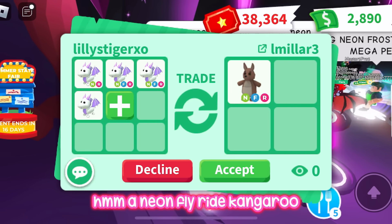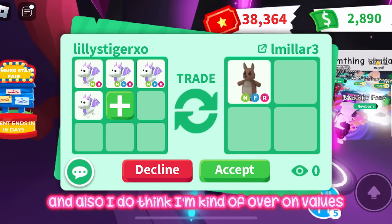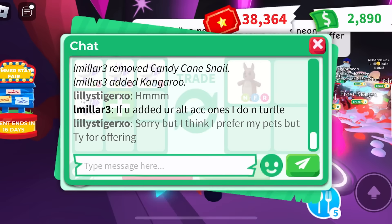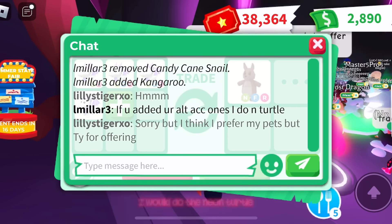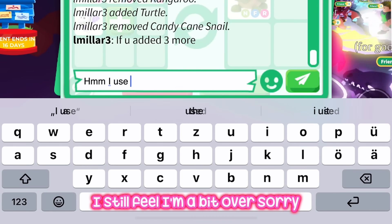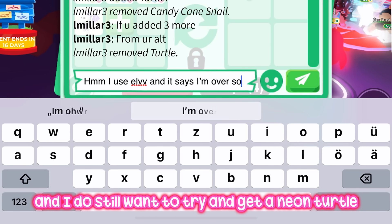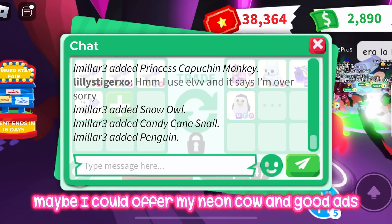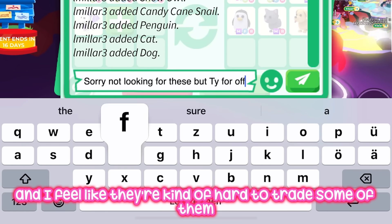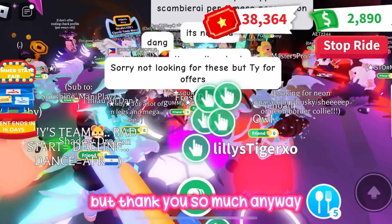They offered a neon fly-ride kangaroo, which is a pretty good offer, but I think I prefer to keep my neon lavender dragons. I think I'm kind of over on values but thank you so much for offering. They said if I added the ones on my alt accounts they'd do the neon turtle, but I still feel I'd be a bit over, so I declined. They then added all these mega pets including the neon snow owl, which I feel is kind of hard to trade, so I'm not going to do it.